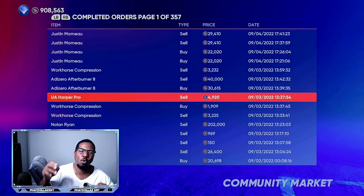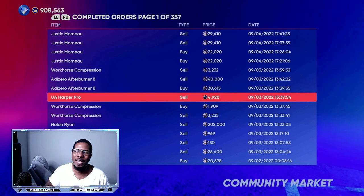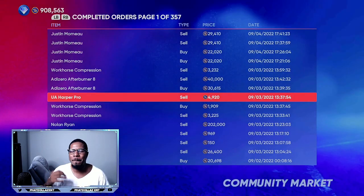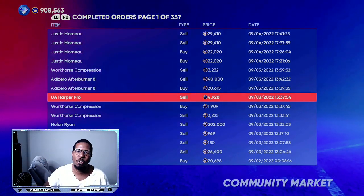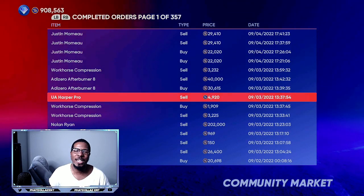When the new 99 Griffey drops or another collection later in the year, you want to be prepared and have millions of stubs. If you are money-spent, make sure you use my code down below — FET — for a discount, and you can get 4 million, 5 million, or 6 million stubs.